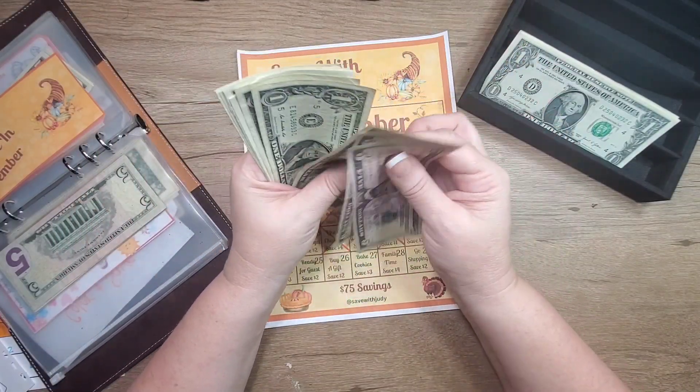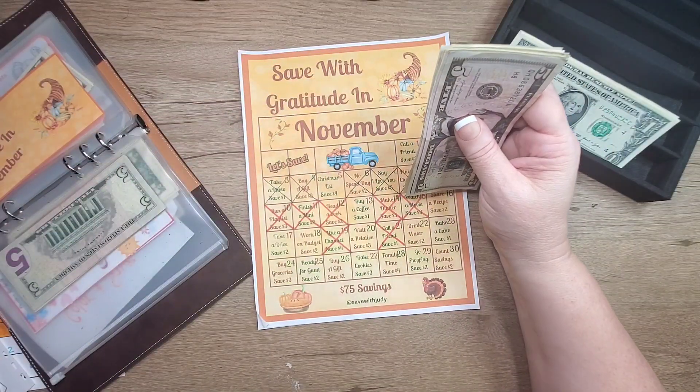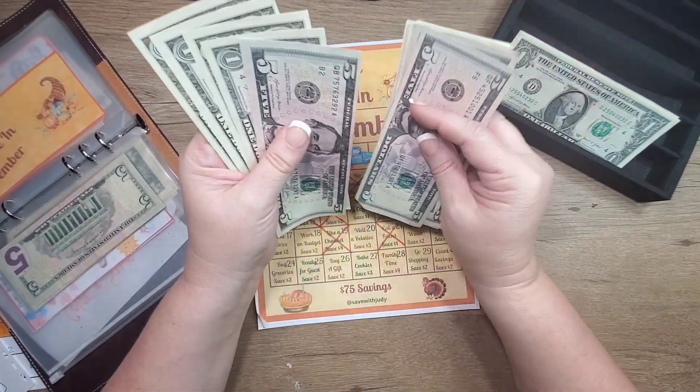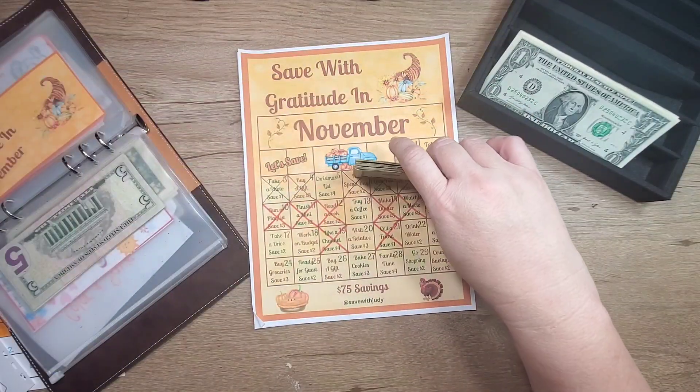So we are putting in — it seems like a lot — five, ten, thirteen, fifteen, twenty dollars into this one. Five, ten, eleven, twelve, thirteen, fourteen, fifteen, sixteen, seventeen, eighteen, nineteen, twenty. And there's twenty-five, thirty, thirty-three, thirty-four dollars in here now.